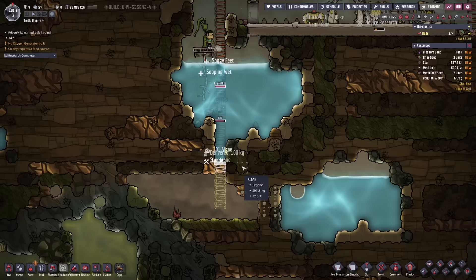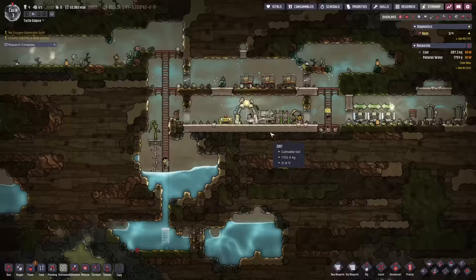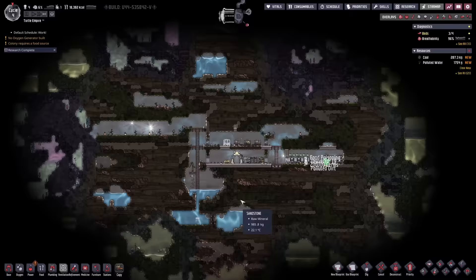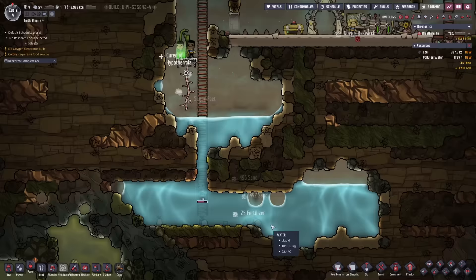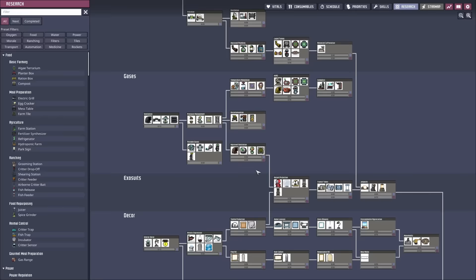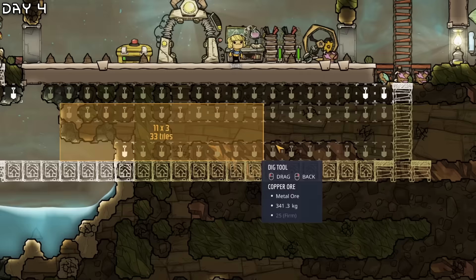All this water will go down and I want to dig all of this out. I need to make a bed for Prison Mike. Now we will deconstruct this and plan out the base further. I think I'll need deodorants and such, so let's work on airflow tiles and make some farm tiles all across.